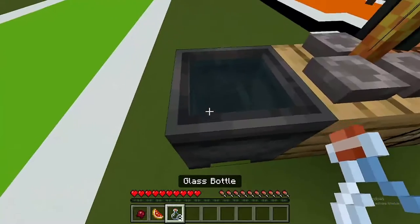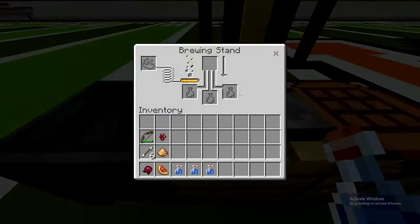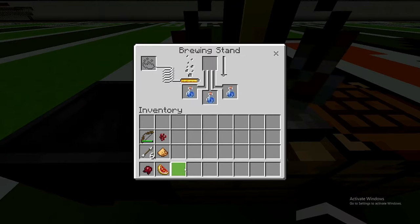Get three glass bottles and fill them up with water. Now that you have your water bottles, go ahead and open up your brewing stand that you already put blaze powder into to give it power. Drop your water bottles in there and put in nether warts so you can start getting an awkward potion.